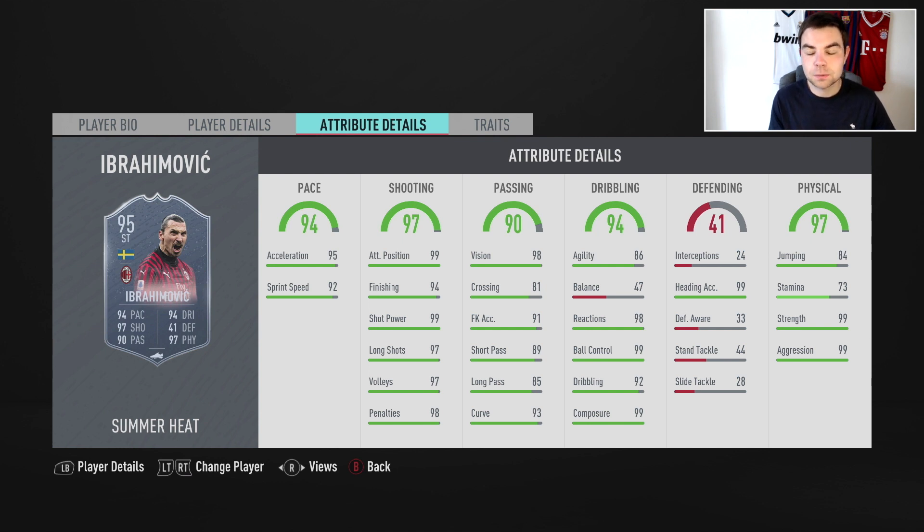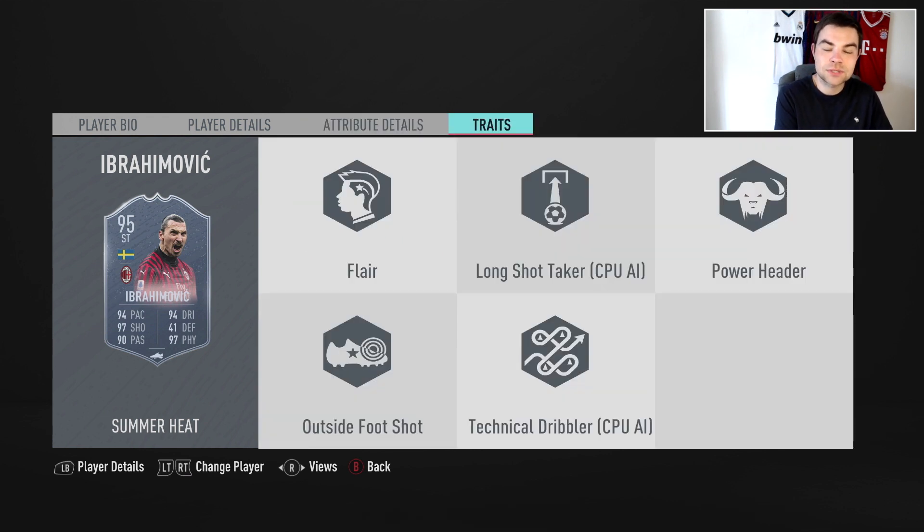Now 86 agility and 47 balance — this is where a lot of people will get stuck with this card. They might think 47 balance means they can't use him, that he doesn't conform to the FIFA 20 meta of Ben Yedder, Mertens, those small agile strikers. You have to get used to using a card like this, but you'll see in the review why it's not such a big issue. He has 98 reactions, 99 ball control, 99 composure, and 99 heading accuracy — superb. Jumping is 84 and stamina is 73, which isn't ideal considering strikers will be running at you all game. Zlatan will get tired towards the end. He has 99 strength and 99 aggression.